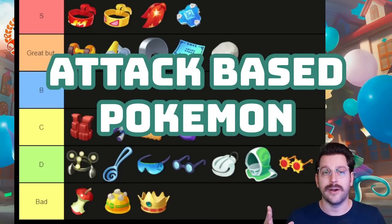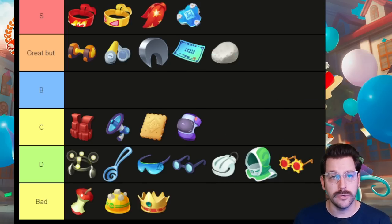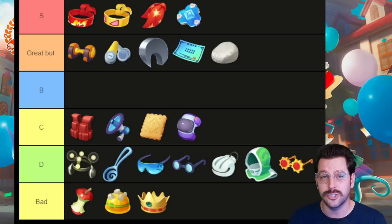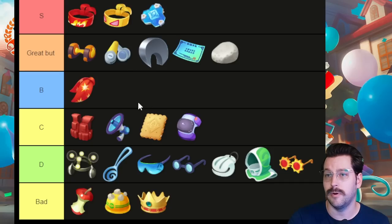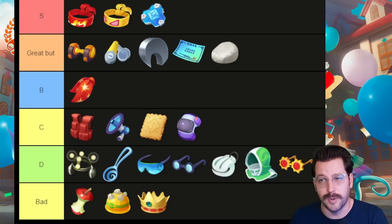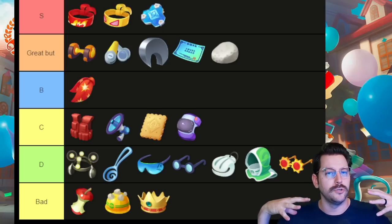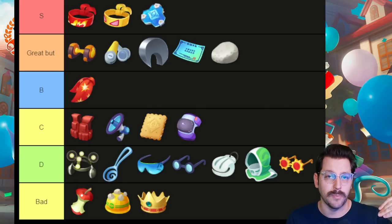This list right here is for Pokemon that are attack based. Again, under a Pokemon's name it will tell you what type of Pokemon it is. In our S tier, we have Focus Band, Muscle Band, Rapid Fire Scarf, and Buddy Barrier. These four items — to a lesser extent the Rapid Fire Scarf — are pretty much good on any Pokemon inside the game. If I was going to recommend a held item setup for every Pokemon in the game, it would be Focus Band, Muscle Band, and Buddy Barrier.